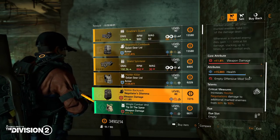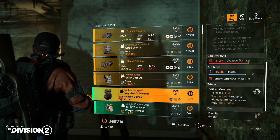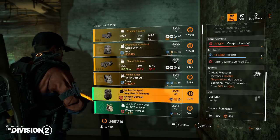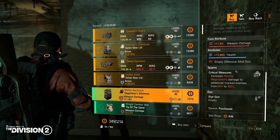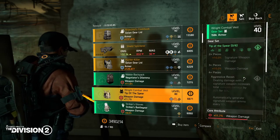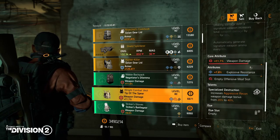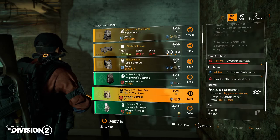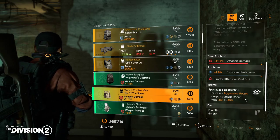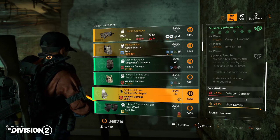Critical Measures increases Hostile Negotiations damage to additional marked enemies from 60% to 100%. Decent rolls — just recalibrate the attribute to a different one and you should be okay. Same goes with the combat vest gear set, Tip of the Spear: Specialization Destruction increases Aggressive Recon weapon damage bonus from 20% to 40%.